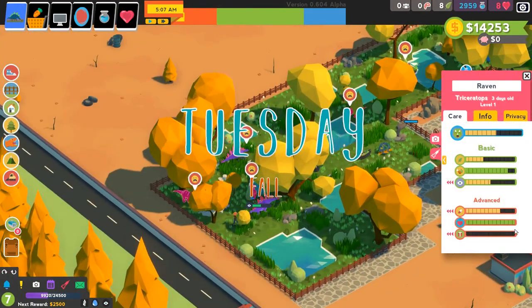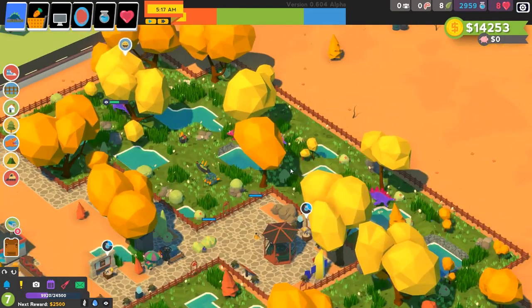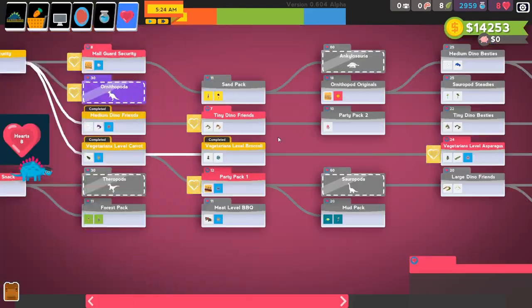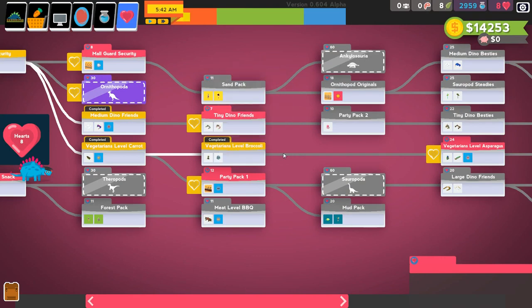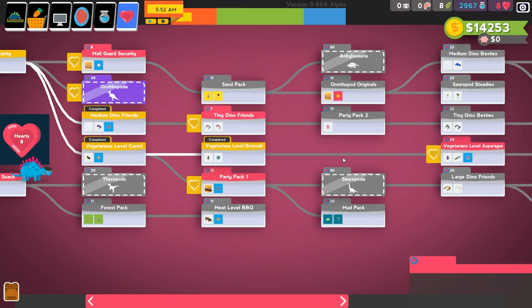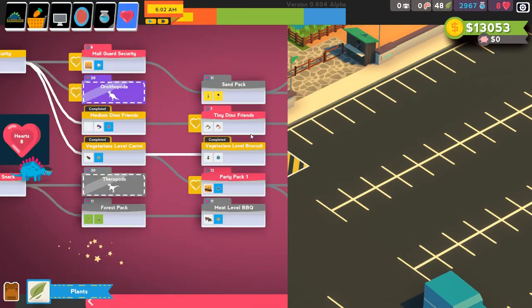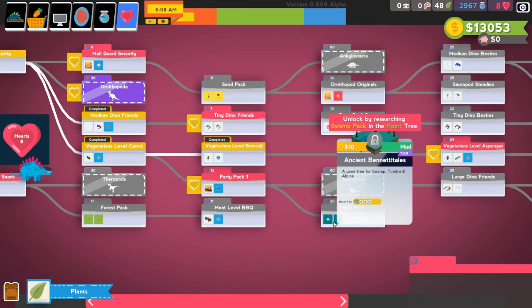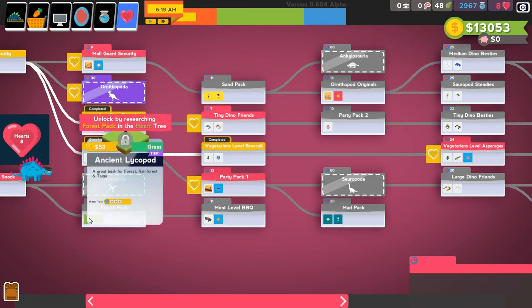Why is everybody unhappy? Their enrichment is so low when they wake up — they just wake up with like zero enrichment, which is so sad. So one of my big goals today is to make my dinosaurs happier. I think that comes with the toy ball. Like, we got our vegetarian dinosaurs the ball feeder and the stump feeder, but it doesn't seem to be having a huge improvement on their mood. Time to go snag some plants.